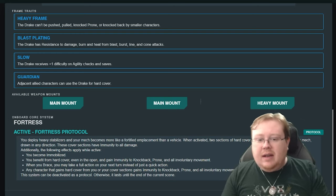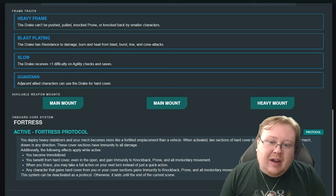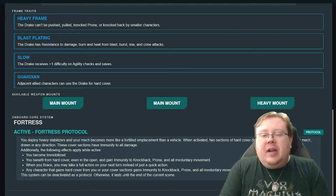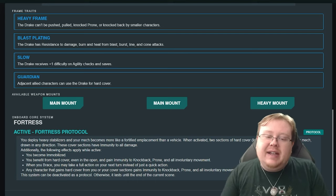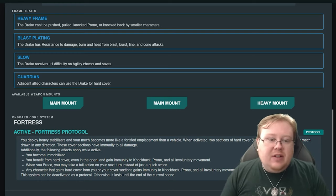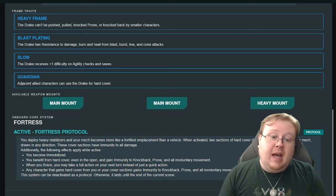Looking at the weapon mounts, I'm not a big fan of having the double main mount into heavy mounts — I wish it was like a main/aux or flex or something. But it's okay, because the Drake is a big gun shield-wielding style of mech. It uses lots of cannons and super heavy cannons. It has good firepower, and with its high defensive values, you can't give it too much offensive capability or you'd just have an unstoppable juggernaut.